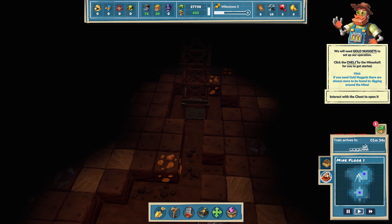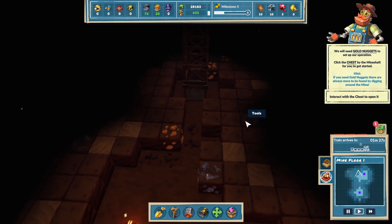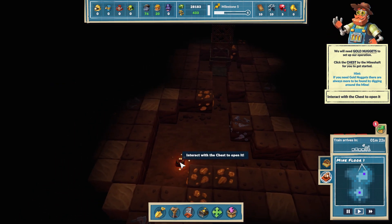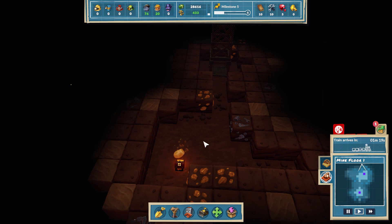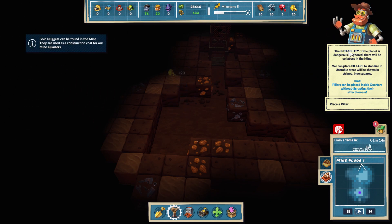We'll need gold nuggets to set up our operation - there's a chest by the mineshaft to get started. Where's the chest? The instability of this planet is dangerous - if ignored there will be a collapse in the mine. We can place pillars to stabilize it; unstable areas will be shown in striped blue squares. It wants us to place a pillar.